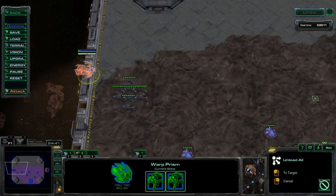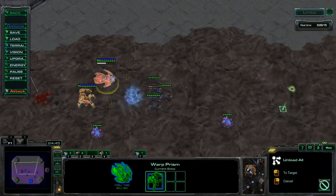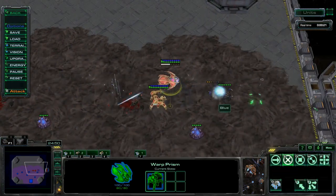And here you can see this technique done properly. The warp prism is as fast as the roaches on creep and allows the Immortals to shoot continuously and kill all five roaches.